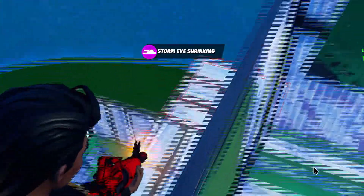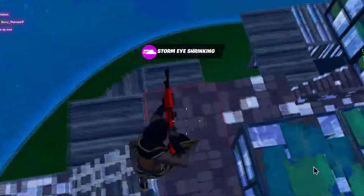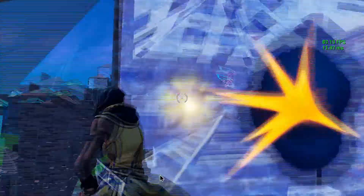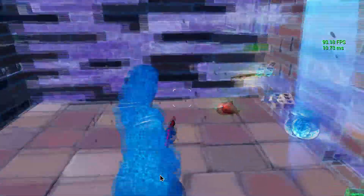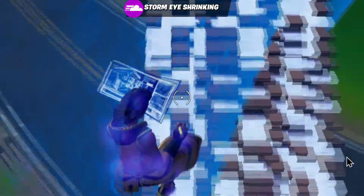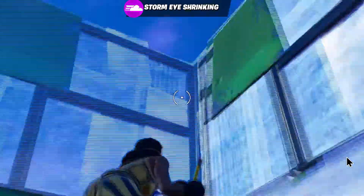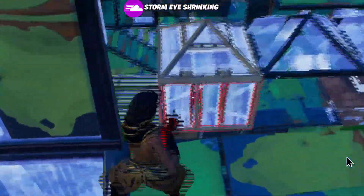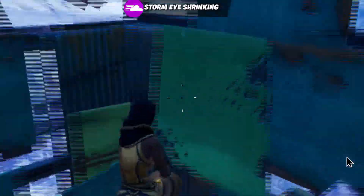In terms of how to practice for tournaments, you should definitely go into arena and W-key every single person, no matter how bad the fight looks. This builds more fight experience, gets that muscle memory going, and eventually you won't have to think about it too much. Also, start pickaxing walls wherever the person is — just keep pickaxing. Do not go a game without pickaxing at least five walls. If you lose, go next and don't get too upset over it.